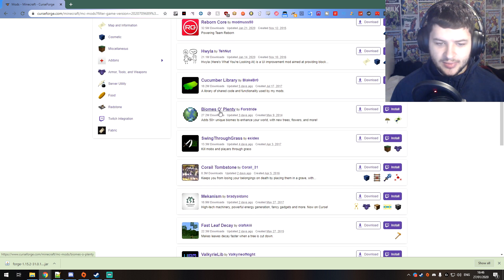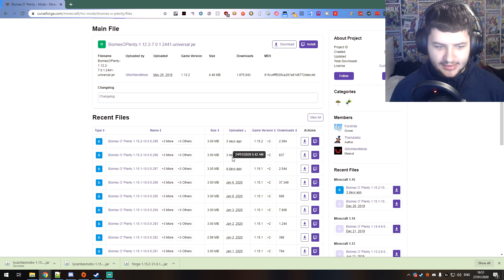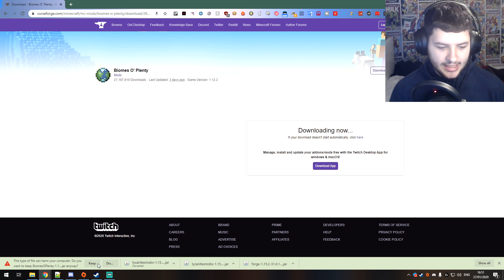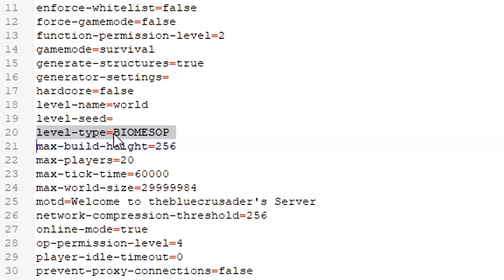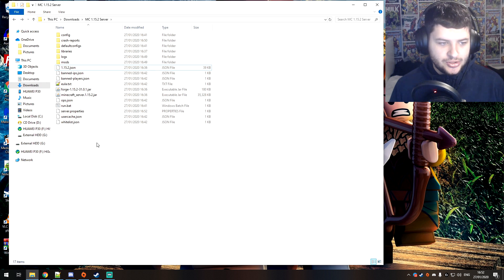We're going to use the Biomes O' Plenty mod. Go to the newest 1.15.2 version, press download, and wait for it to start. Because this is a smaller add-on it's easier to install. In server.properties, under level-type, paste in BIOMESOP — that's the Biomes O' Plenty level type — press Save, then delete the world folder so a new world generates.